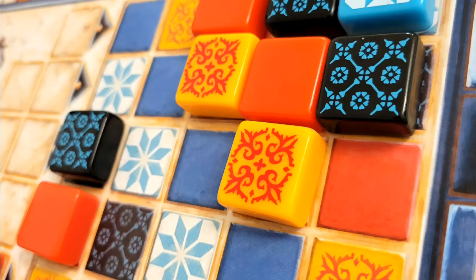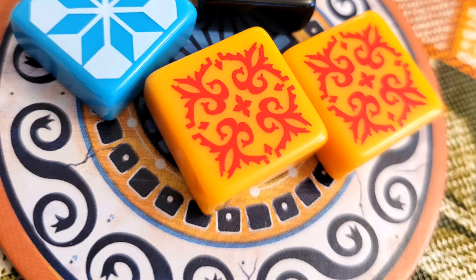Next up is Azul. The theme of Azul is that you are trying to decorate a palace, but that theme doesn't really come across in the gameplay. What you're really doing is taking tiles from a central area and placing them on your personal tableau. This is one of the most beautiful games I have played, and it has gone over well every time I have played it — with gamers, with non-gamers, with family, with friends who just casually wanted to try it. Azul is always, always a hit.